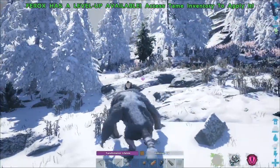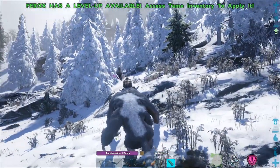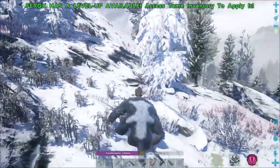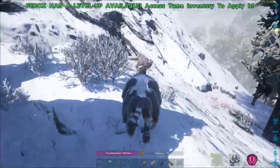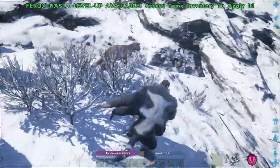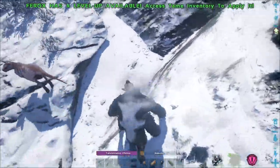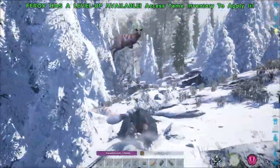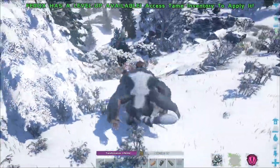I don't know if I want to take on that third Zeno if it's a high level. Let's check its level real quick — it is a 130, so that's not something we want to mess with. Let's go after this Procoptidon. Of course I had to go pick the fastest thing in Ark.